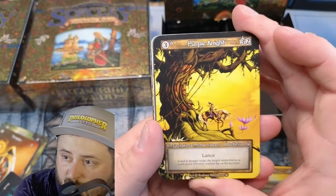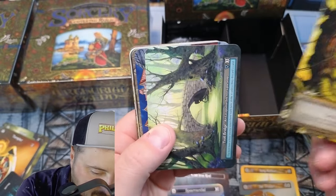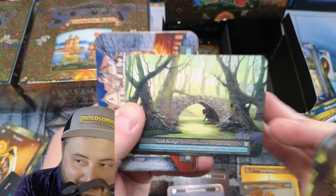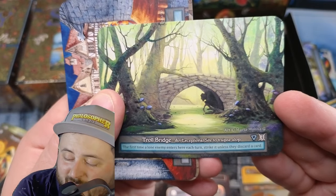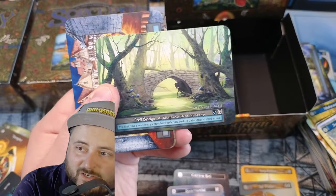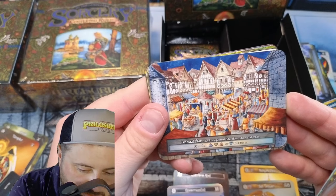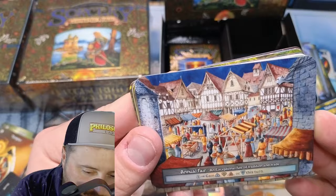Purple Knight. Lance. Troll Bridge — remember we had the bridge. There's the Bridge Troll! Oh my god, guys — the Bridge Troll looking from the correct side. Like, if you were standing on the other side taking a picture of the bridge, that's the Bridge Troll — that's amazing. We got Annual Fair — gain one this turn. What beautiful art, holy cow.